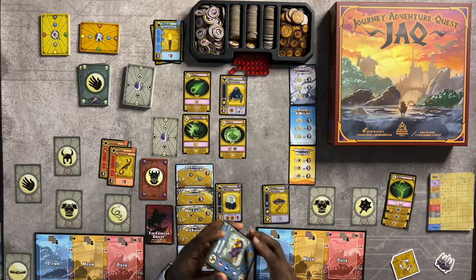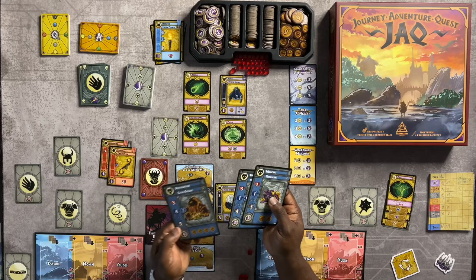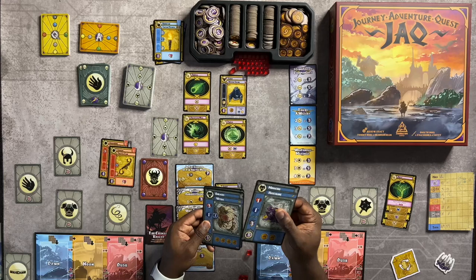The person that beats the monster gets the spoils — that's pretty much how it is, you're collecting bounties. The monsters are different levels, and you'll take one level one, one level two, and one level three. They can be mixed and matched in different ways.